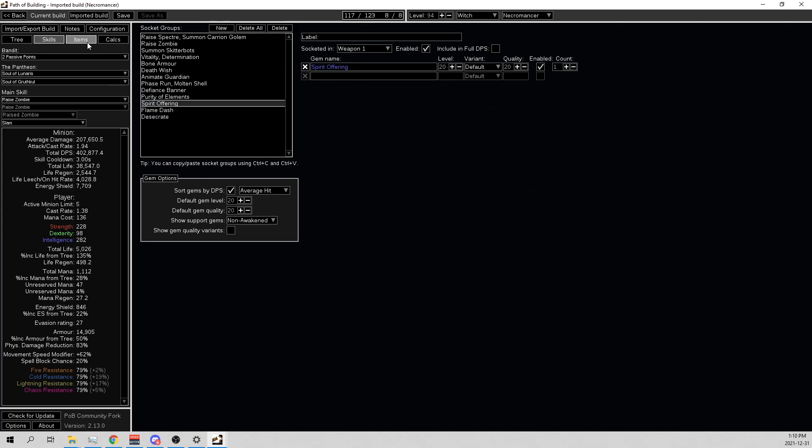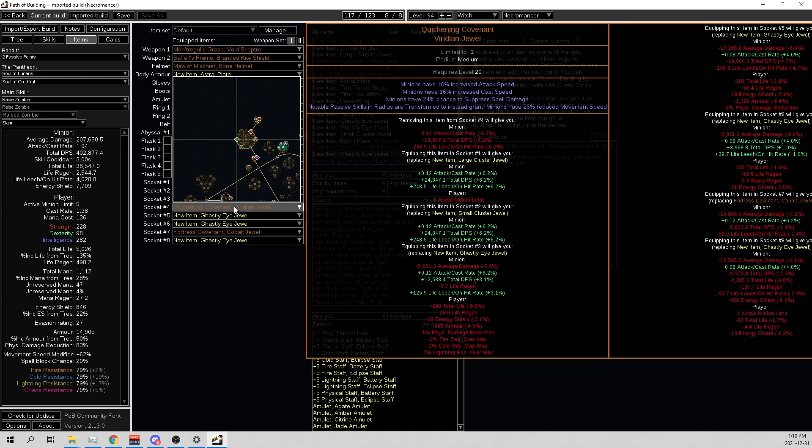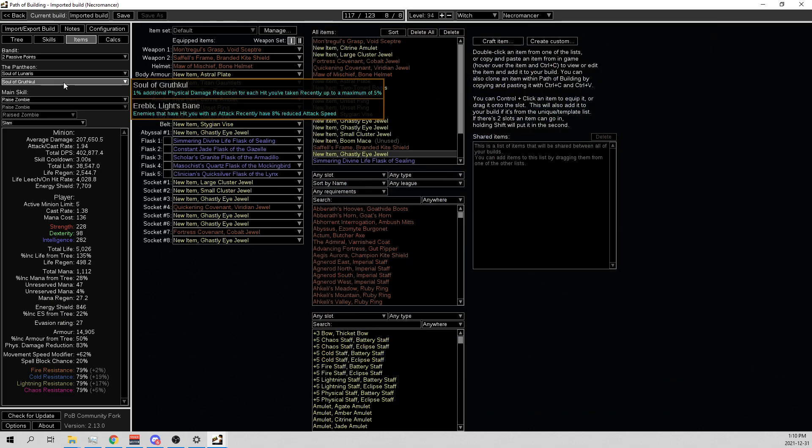We also do the explosions for clear. We're running aggressive zombies with Maw of Mischief, so minions are aggressive. They're tankier with the block and spell suppression from these Covenant jewels.